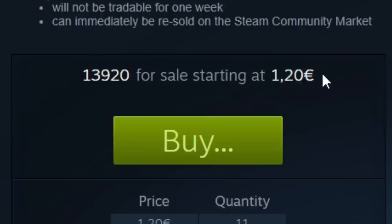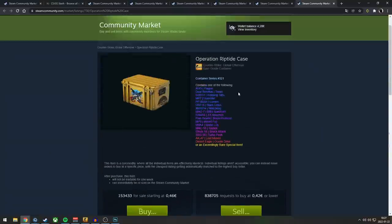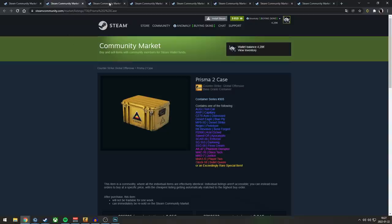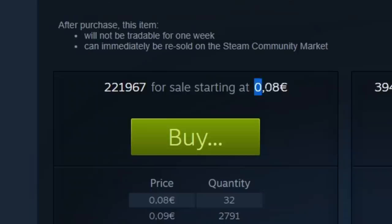If we look at the prices of these cases, there's a very specific pattern. Looking at the three Operation Cases: Operation Shattered Web Case is 1.2 euro — very high for a case. Broken Fang Case is 0.7 euro, also decently high. Operation Riptide Case is only 46 cents, though it's still in a live operation. Now the four Post-Operation Cases are a completely different story: Prisma 2 at 0.05 euro, Fracture at 0.07, Snakebite at 0.08. They are extremely cheap compared to Operation Cases.